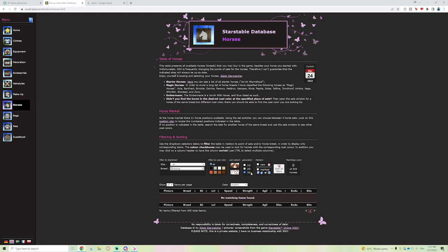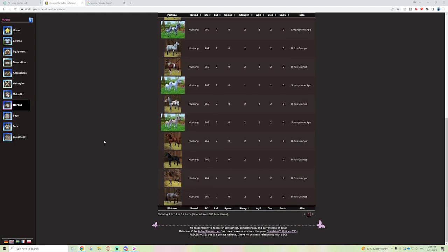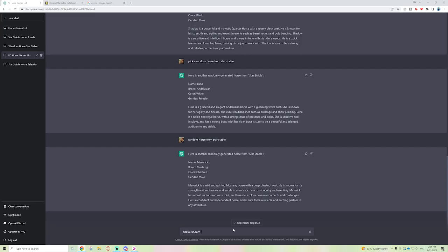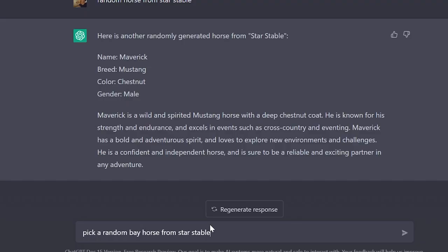We don't have a chestnut Mustang. I then generated quite a few horses and just didn't settle on any because it kept giving me thoroughbred, Mustang, and names like Lunar and Ginger — all chestnut. I'm pretty sure the AI doesn't actually care about Star Stable; it's purely looking at horses in general. I tried asking 'stop, there are more horses than just chestnut' and even tried 'bay horse from Star Stable' — it gave me Bay, Ginger, Thoroughbred again.